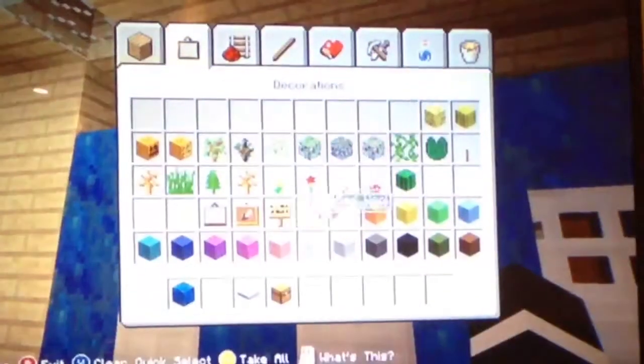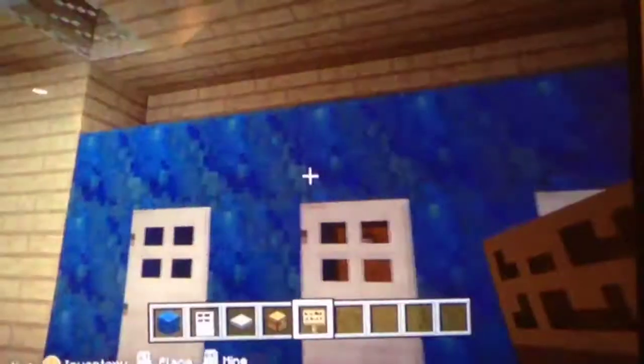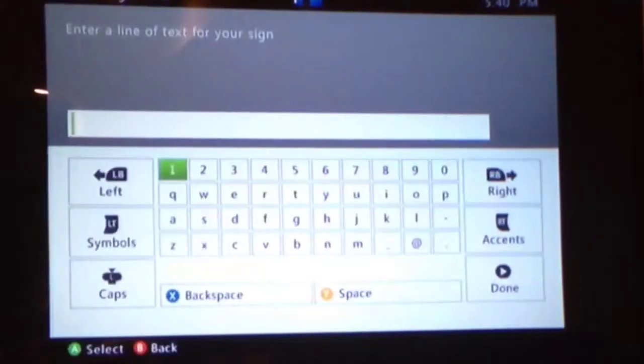You can also use — it's completely optional — a sign, and put above it the locker number or something like that.